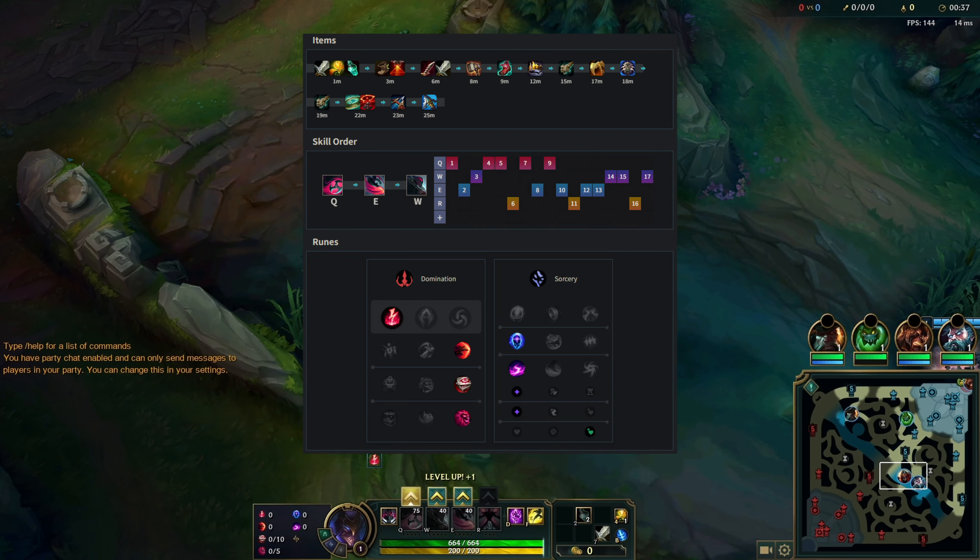I'm just basing right here, and then Katarina jumps on me and ults straight away with the Milio thingy — so I'm like oh, Milio's mid, and I'm half HP, so I might as well base. I have a pretty good buy with Brutalizer and I have Teleport, so if he greeds on this I'm going to try and kill him with Zillion.